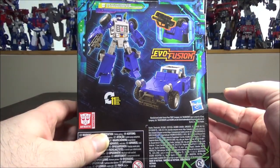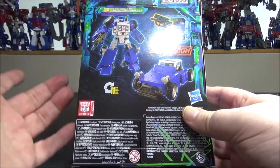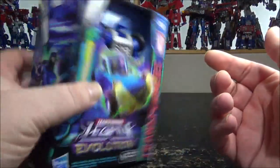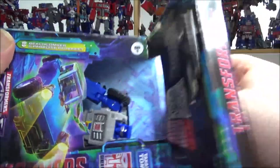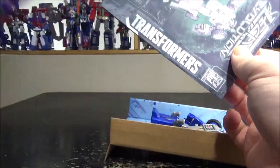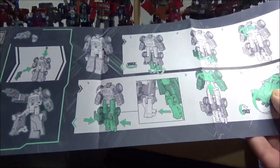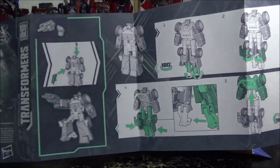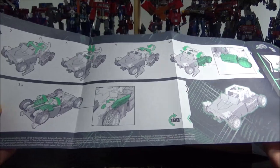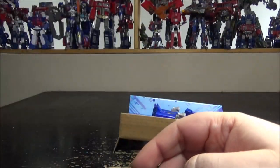He is pretty simple, but it's Beachcomber so it still has a very simple transformation — kind of like a legend size but now scaled up. Looking inside, we have instructions and legal stuff. The transformation really is very simple; 11 steps is fair I guess. It comes with a gun and a parakeet.